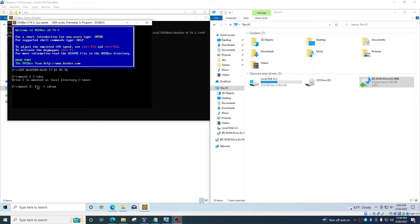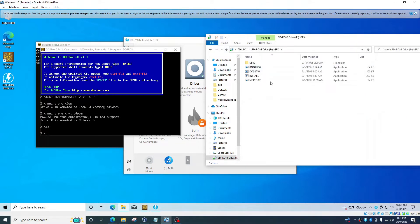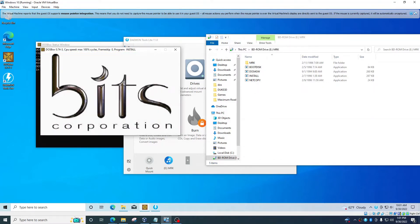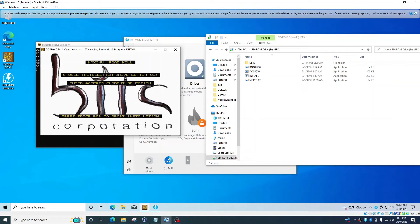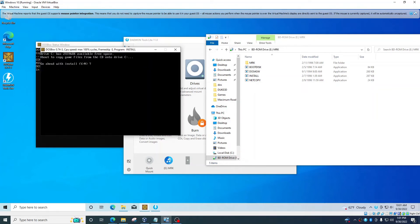Now put in the mount command for the CD-ROM. My CD-ROM is drive E, so MRK is E. The command is: mount E E:\ -t cdrom. So to play the CD: first mount DOS normally, then mount the CD with that command. Once the CD is mounted, go into the CD by typing E:, then type 'install.' For most games it will be something like 'install' or 'run.' Then it will begin installation. Press Enter, choose C to install to C:\dos, confirm the CD-ROM is E, press Y to install.